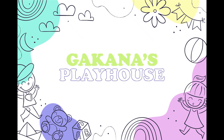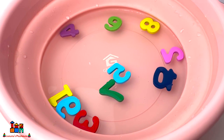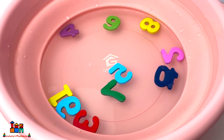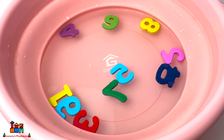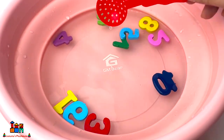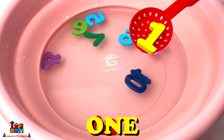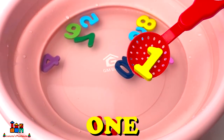Welcome to Gakana's Playhouse! Okay guys, today we will learn numbers. Now let's go find number one. Do you see number one in here? Oh, it's here! Number one, and it's yellow color.